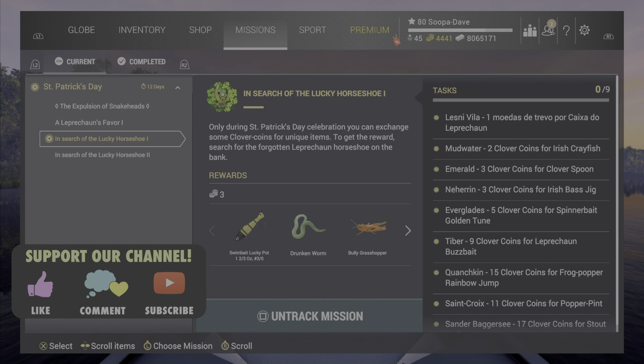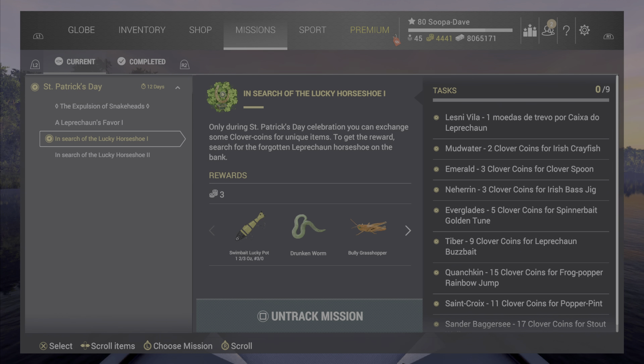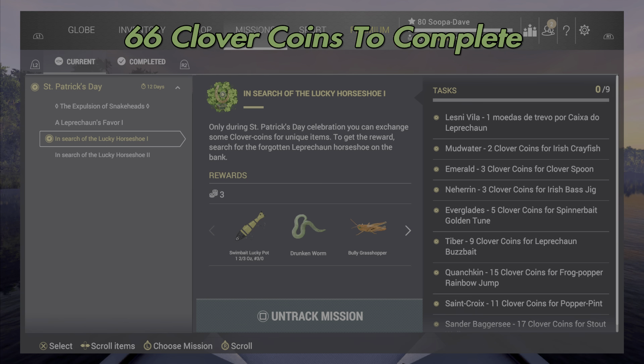Welcome back folks! Today for the St. Patrick's Day event here in Fishing Planet we're going to be doing the 'In Search of the Lucky Horseshoe' mission one. This is the first part — you will need 66 clover coins for it.